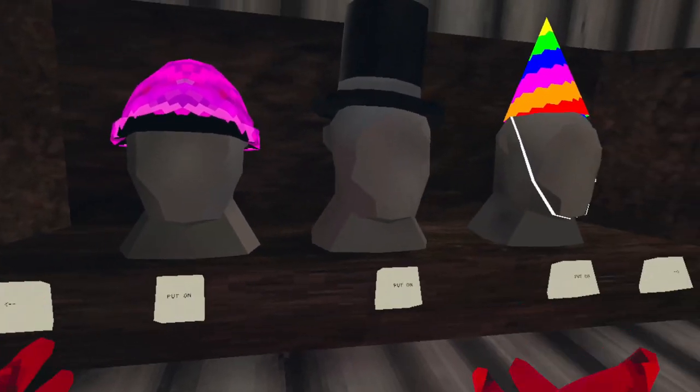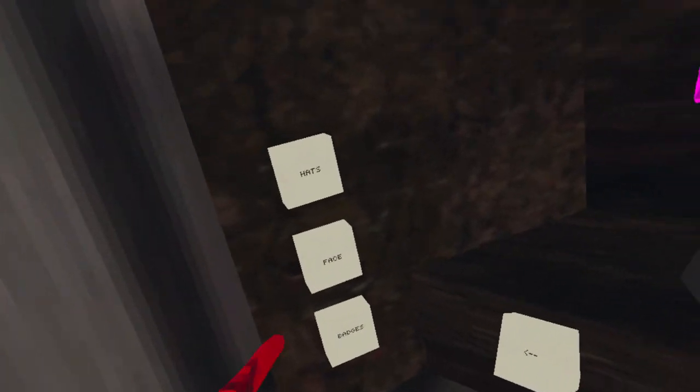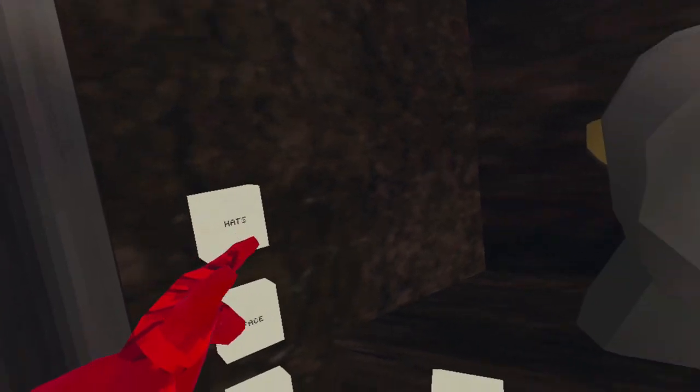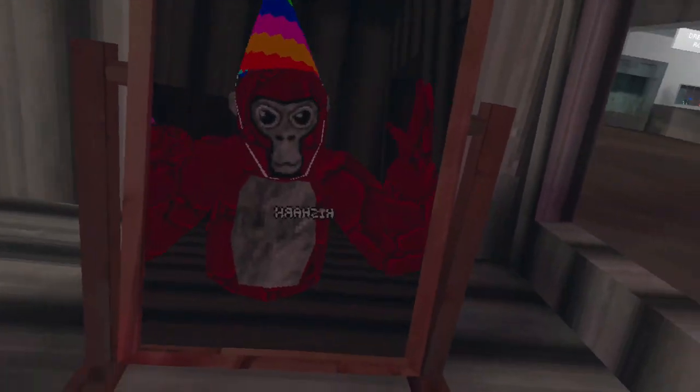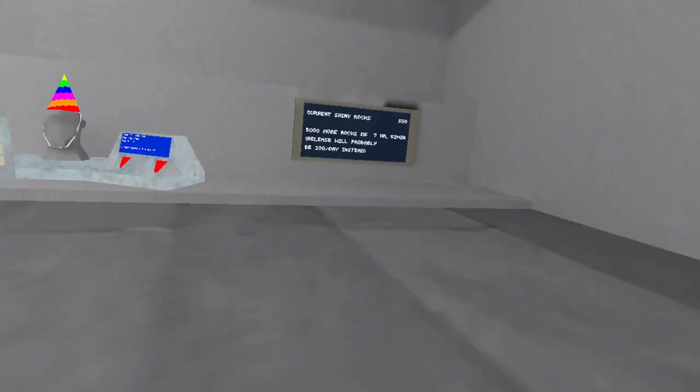Now that I own this, I can go over here to my selection area, where you can pick your face, your badges, and your hats. I bought the birthday hat — cuz it's not my birthday, let's go! And that is how you buy cosmetics.